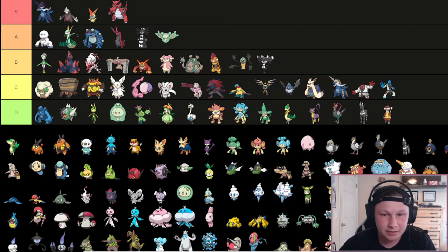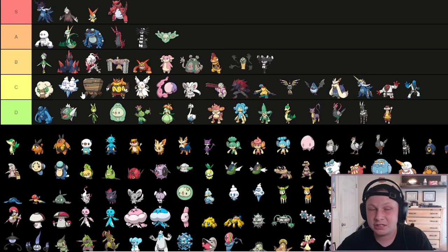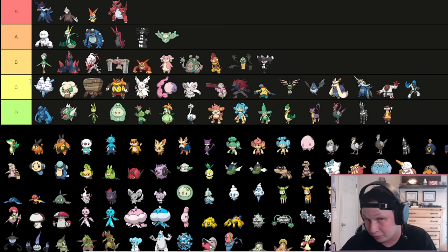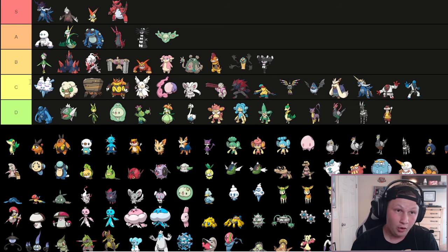Next up, Vanilluxe. I think this guy definitely deserves C tier. In Generation 8 it was a lot of fun to use - offensively with Blizzard Spam, Snow Warning setting up the Hail and throwing off really strong Specs Blizzard was pretty cool. With those offensive Ices back in the day with Hail up, not only were you clicking strong Blizzards, even a Steel type coming in was taking hazards, Blizzard, and Hail chip, which really wore it down. It also got Aurora Veil in that generation, which let it set up screens for its team, which was pretty cool. Still bad speed tier, bad movepool offensively, but it did what it was supposed to do well, and I think that's valuable.